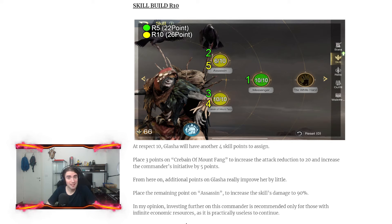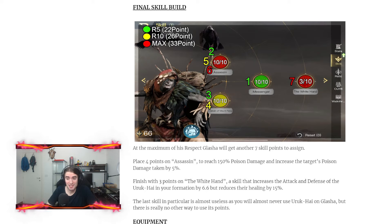In my opinion, investing more than respect 10 on Glacia is completely useless. When you get the Ascension you already have all you can desire — all the extra points give almost no benefit. At maximum level you're gonna have 7 more points: place 4 on Assassin to reach 150% poison damage and increase poison damage dealt by 5%. Finish the build with 3 points on White End, a skill that increases attack and defense of Yurukai by 6.6% but reduces healing received by 15%. This skill is almost useless since you won't use Yurukai on Glacia in 90% of cases.